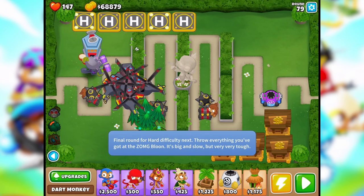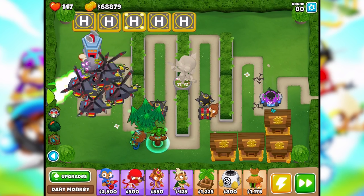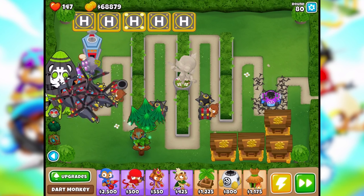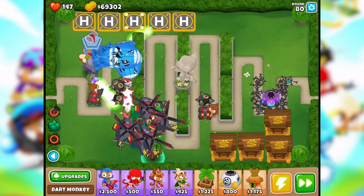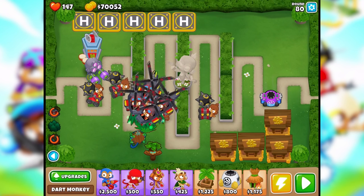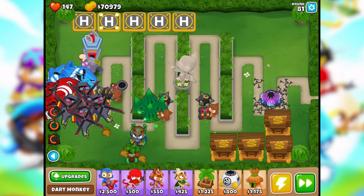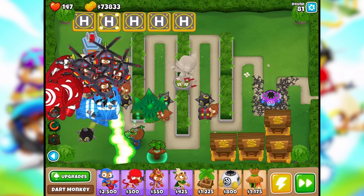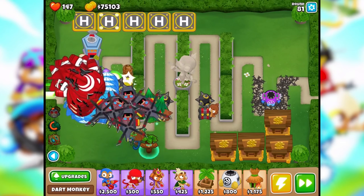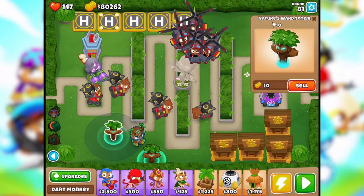There we go - final round for hard difficulty. Throw everything you got at the ZOMG balloon. I'll try, I really will. Let's see what we got - can we beat it? I think we can. Nice indeed - I leveled up and we're at 70,000. Good stuff.